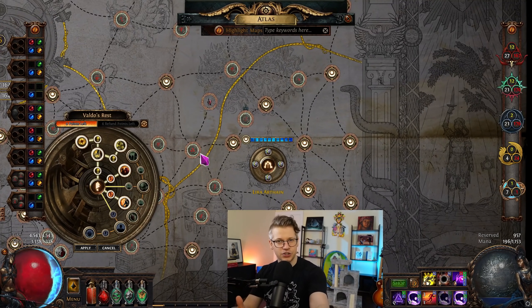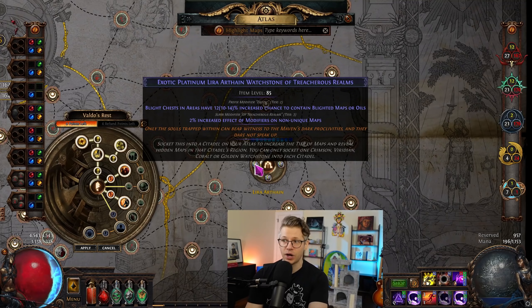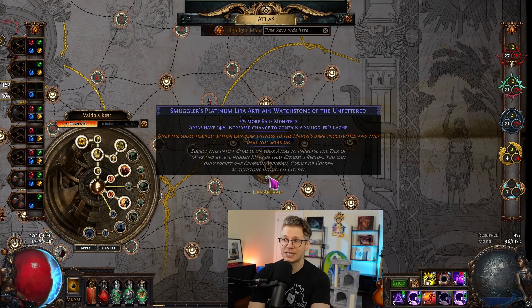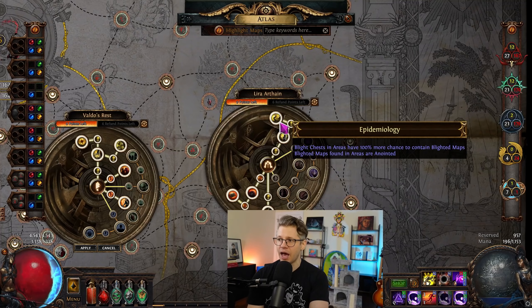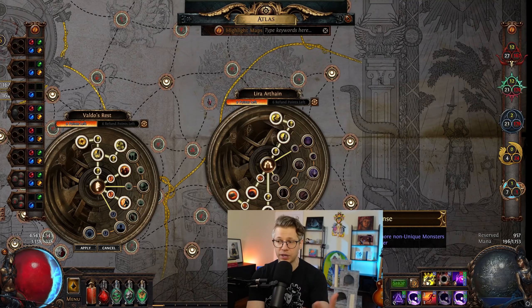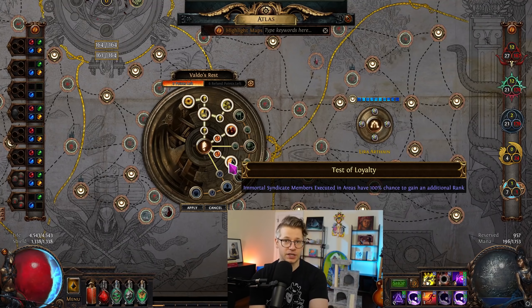Since this was the first day, I wanted to do escalating strategies — keeping it as simple as humanly possible. In Lira Arthane we have a single tier two exotic watchstone that I rolled myself for a couple chaos, plus a couple platinum ones for more blueprints in the area and increased chance for smuggler's cash. I have all the blight nodes for more and better blighted encounters. In Valdo's Rest we have all the blighted nodes and the immortal syndicate nodes.